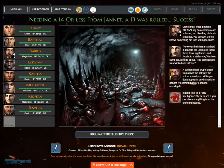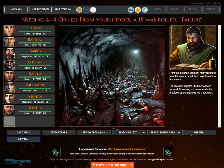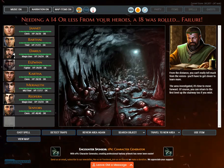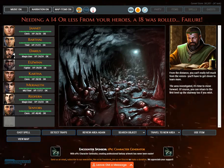Let's do a party intelligence check to see if you can discern anything from the cheering beyond. Needing a 14 or less from your heroes, an 18 was rolled. Failure — from the distance, you can't really tell much from the voices; you will have to get closer to learn more. The area investigated, it's time to move forward. You can return to the first level up the stairway if you wish.